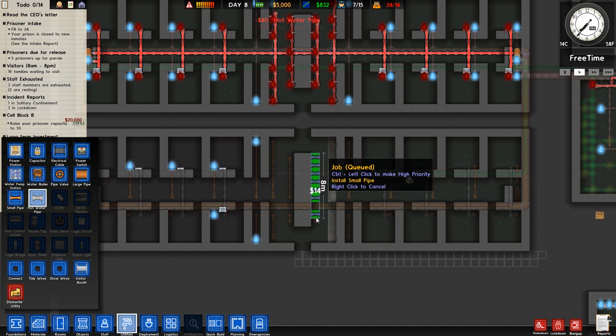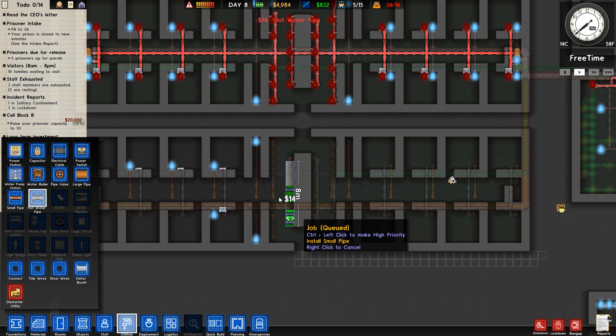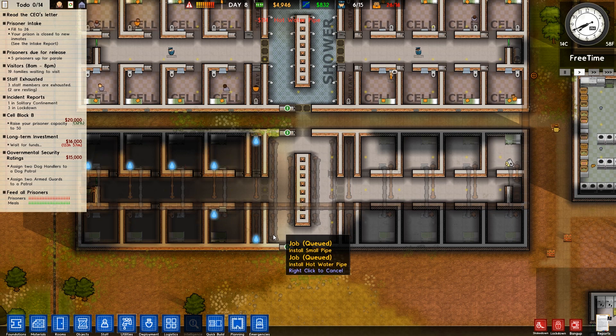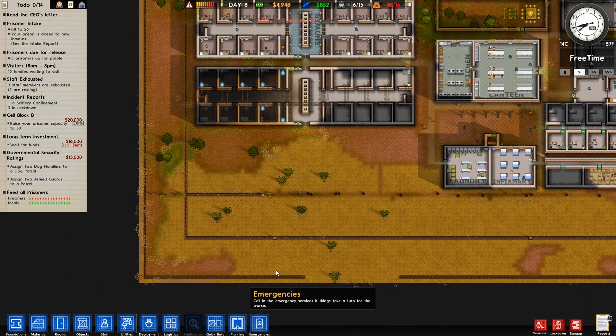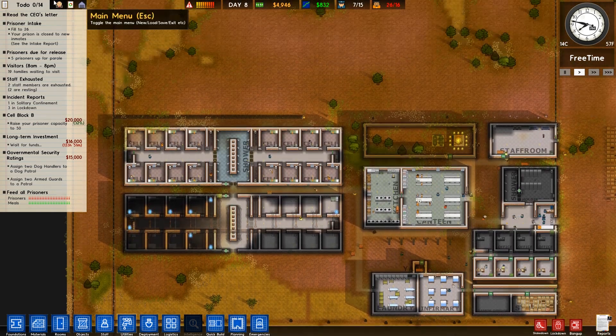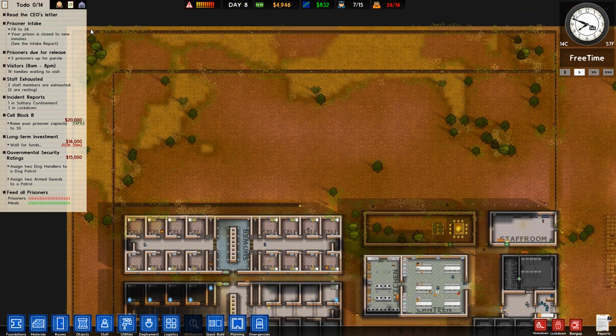And then finally we just want to get the showers connected up, and that should be it. That literally should be that cell block finished now - we shouldn't have to mess around with that anymore. Still got a few gaps here in the fence because they're taking the old fence to pieces, so that is fine.